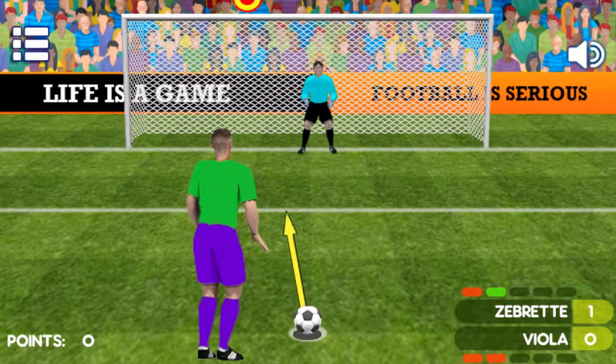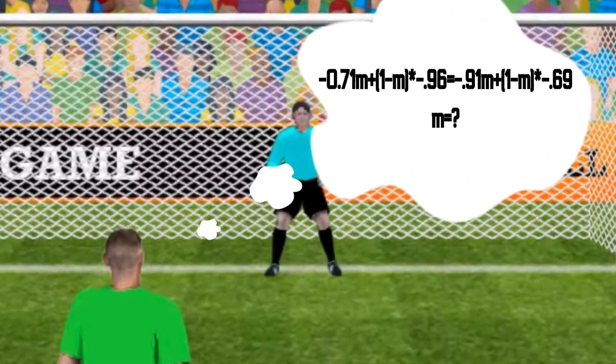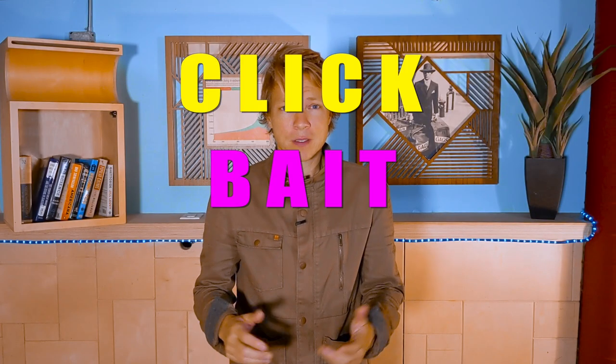Penalty kicks. What do you do? Do you go right? Do you go left? It turns out there's a mathematical formula that tells you exactly what to do. And one player followed this formula almost perfectly. Which player? The answer will surprise you.